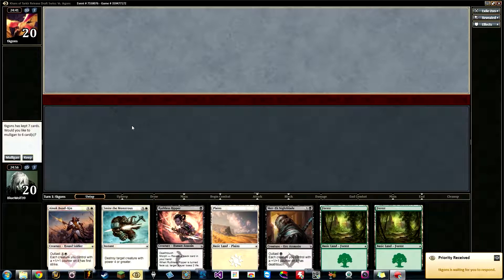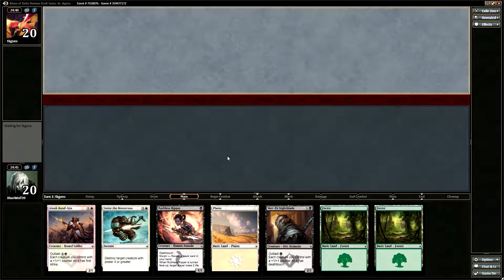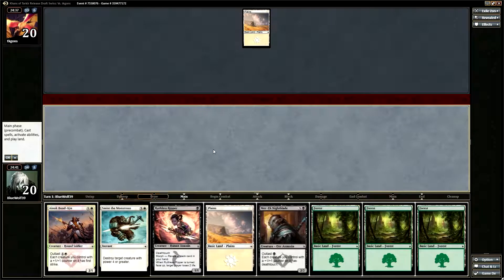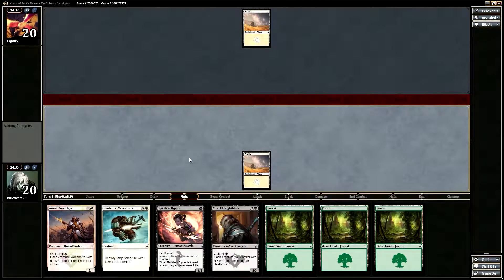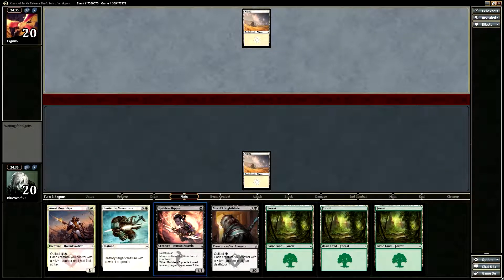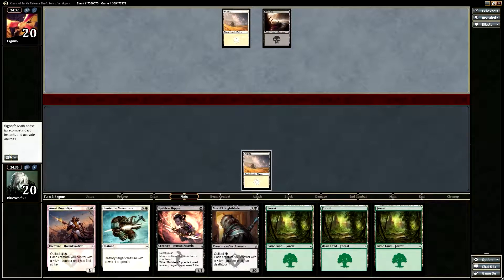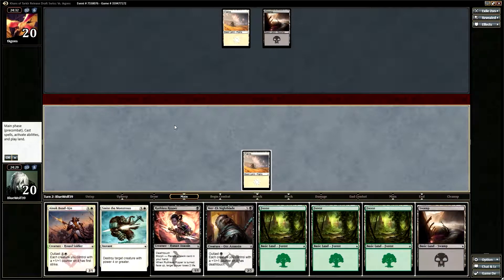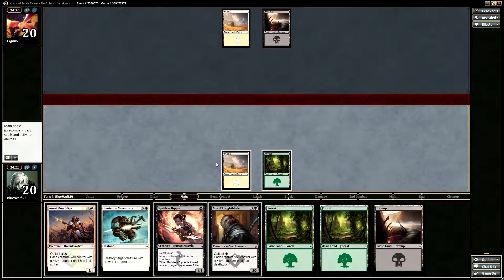Hey guys, welcome back. Round one, we have plays but unfortunately we're missing our black source, which sucks. I don't think I'm playing first, which really stinks. I'm going to run out our white source and pass the turn. It would have been nice to draw a swamp. We play Ruthless Ripper, flip it face up by displaying a black card, and our opponent goes down to 2 life. I'm okay with that.